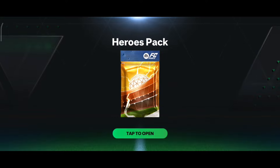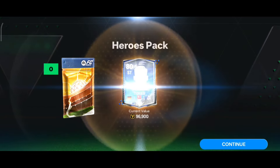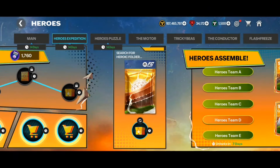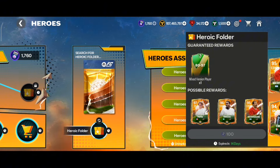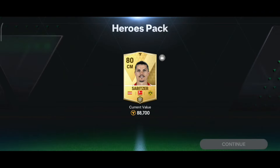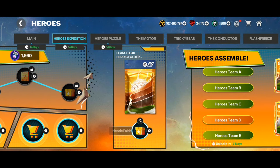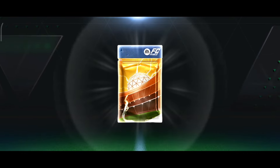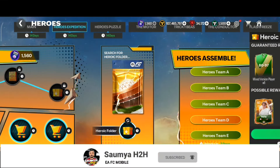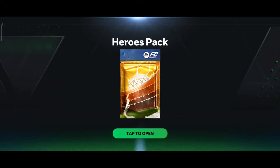Next pack, at least a walkout please - no way, 80 OVR striker, no walkout again. Still have 1700 plus tickets left. Next pack, please walkout - no, 80 OVR center mid, no way. Another 90 OVR at least, total cut. Another 82 rated card, no walkout - at least he is going for 300K coins still.